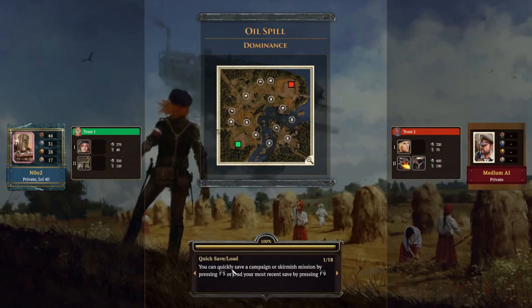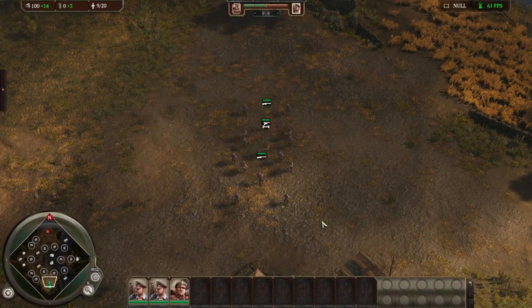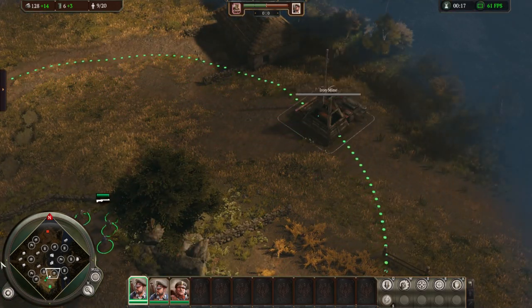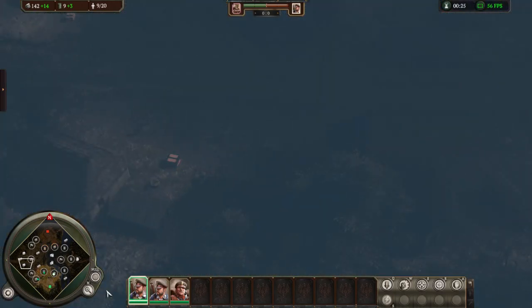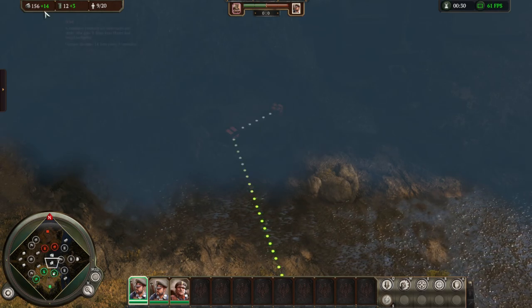There's about a 10-second difference for Saxony and about a 20-second difference for Rusvia, because there's a 15-oil difference between Polonia and Saxony, and then 30 more for Rusvia. The oil costs for the barracks going Polonia, Saxony, Rusvia are 60, 65, and 75. Those oil differences obviously affect the timing for everything.